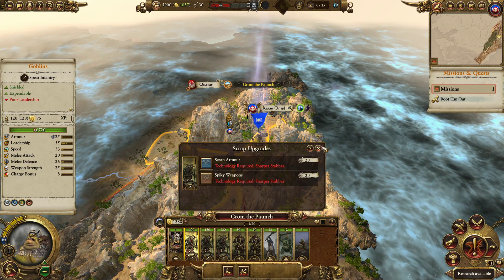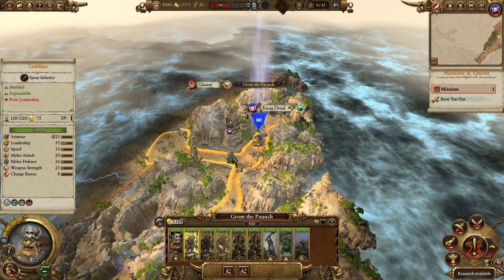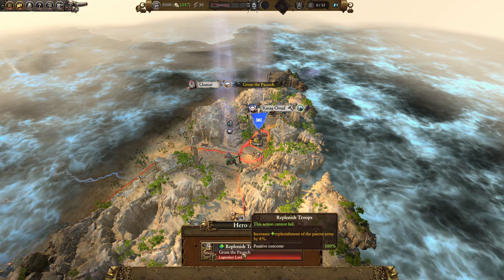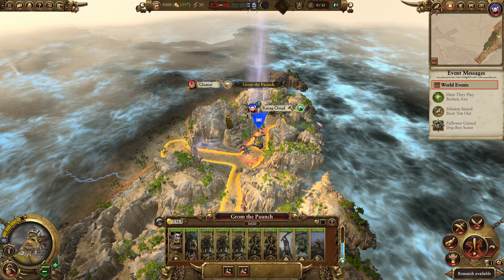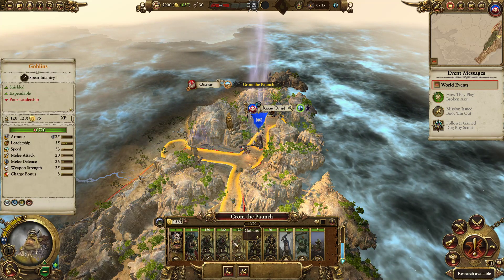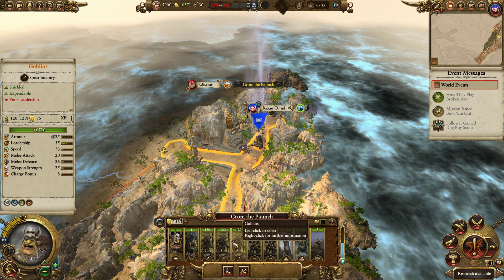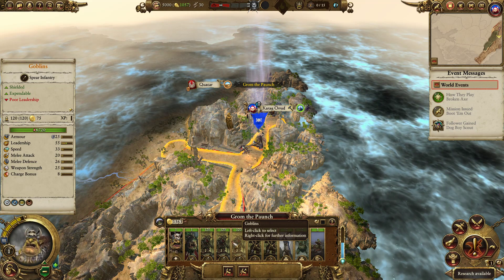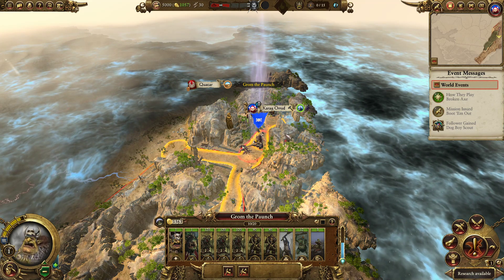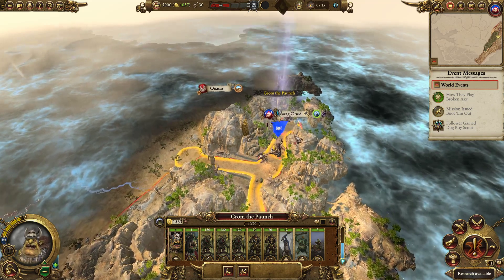For Grom the Paunch, this is my number one tip in terms of building your army. I recommend having a minimum of 6, probably more like 8 of these goblins. We can have Tiddle Muncha and Grom and then 8 goblins, and you're going to do really well. They're going to be a monstrously good front line. The money savings compared to having more expensive units - you can put that into growing your economy, into your other armies. It's going to really pay off.